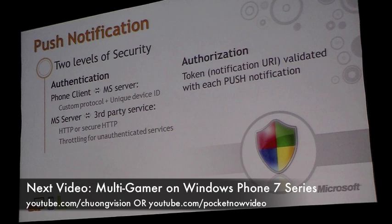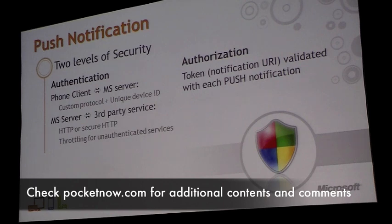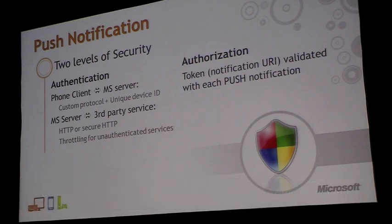Push notifications may use two levels of security: authentication and authorization. On the authentication side, between the phone client and the Microsoft push notification server, there's a custom protocol combined with a unique device ID for every phone. Between the Microsoft server and your third-party service, you can use either HTTP or secure HTTP — the difference being whether you have a certificate, whether Microsoft knows who you are, and whether to throttle traffic based on that information. There's also a token encoded in the phone's notification URI that gets validated whenever your push notification is sent.